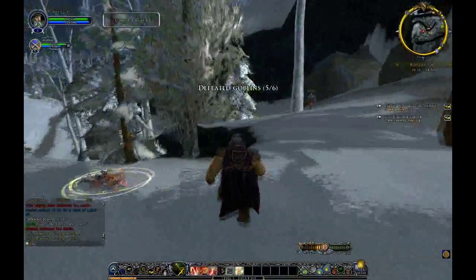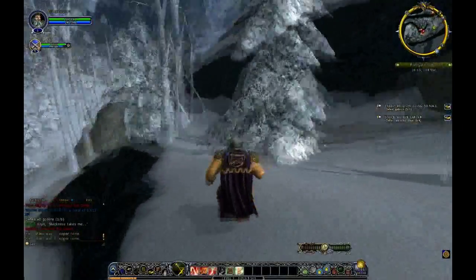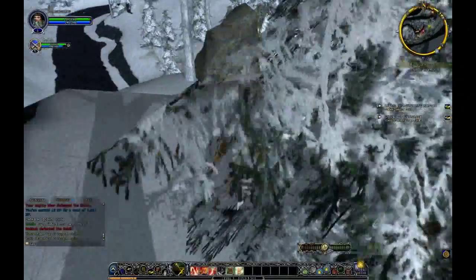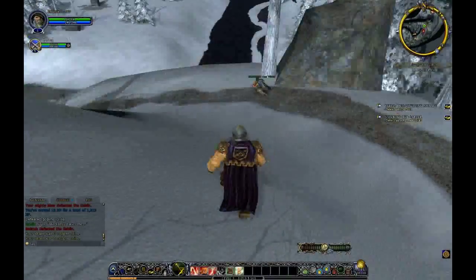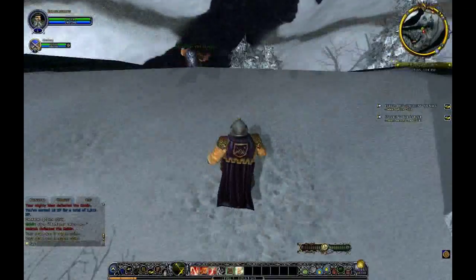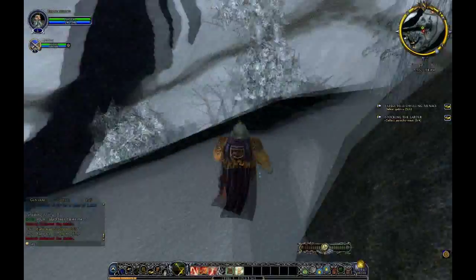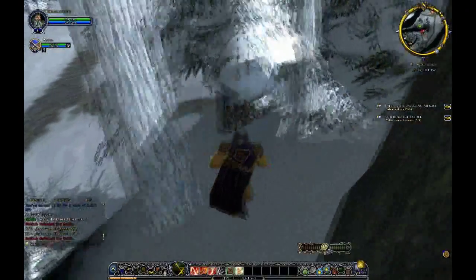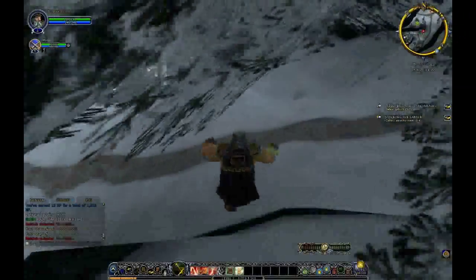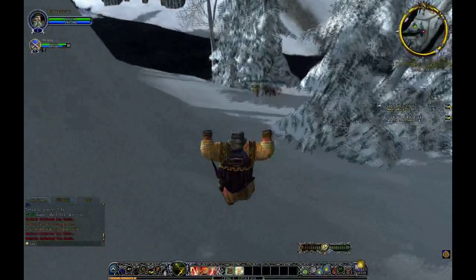Oh, this guy killed all the other Goblins. Five out of six. Right, one more. We'll jump down, close more rocks, because there was a Goblin down here — we were looking for the Prowlers. Oh, he fell off. I'll go round — it didn't even hurt me. Because I have feet and legs of steel.